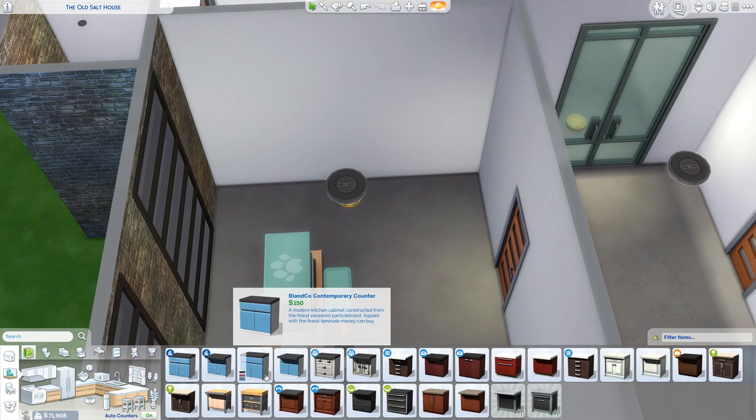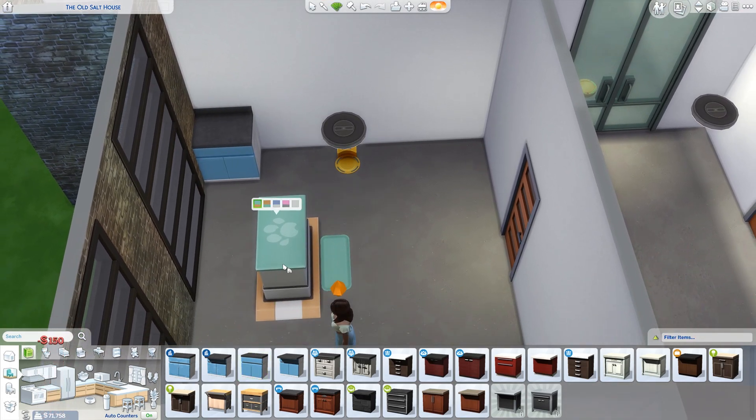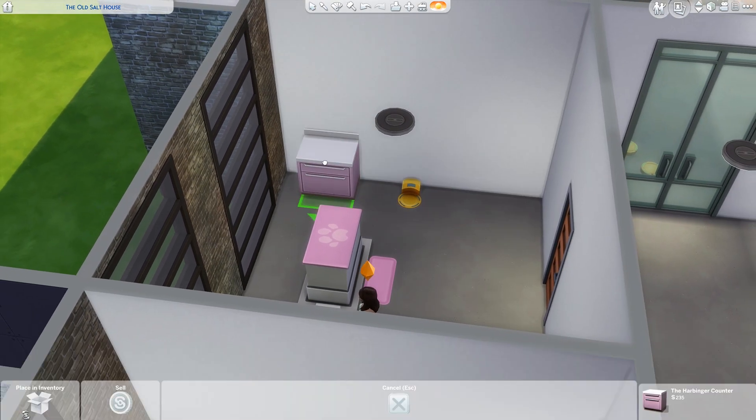We're going to use these counters and get matching colors for the little poufs. We're gonna do different colors in each room. Let's start off with pink - pink's a bit of fun. We've got a couple of options, we could go that one or we go the one with the white trim. I think we'll go full pink, it'll look good.